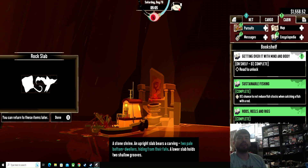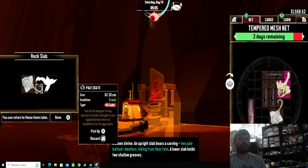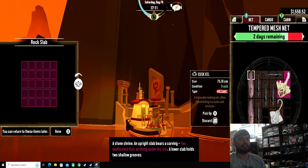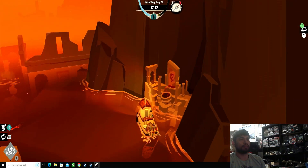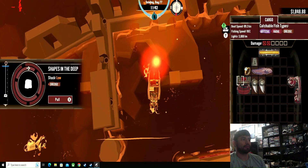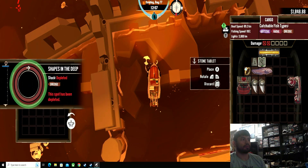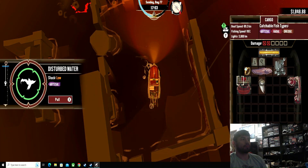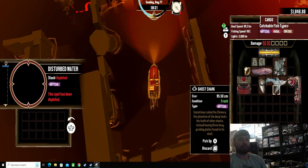Here's the second flame location — you'll need a pail skate and a ghost shark. This is the final flame location, and for it you'll just need two mutant fish. Here's the second stone location as well.